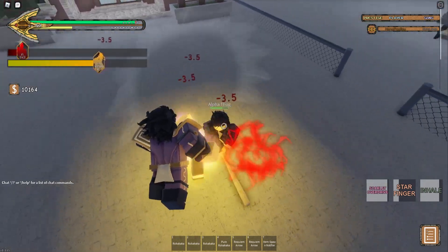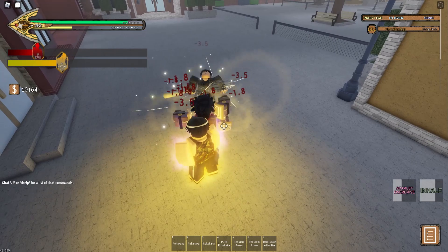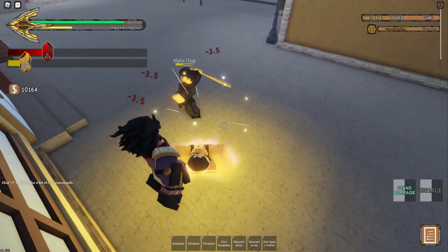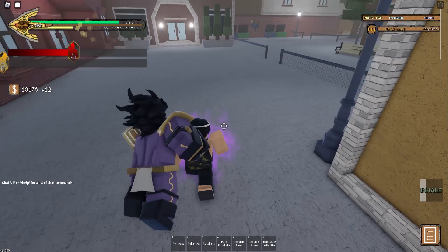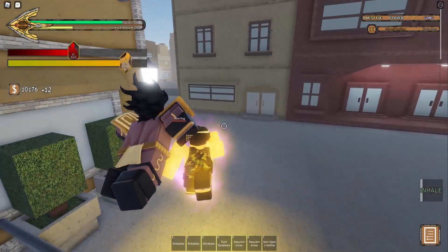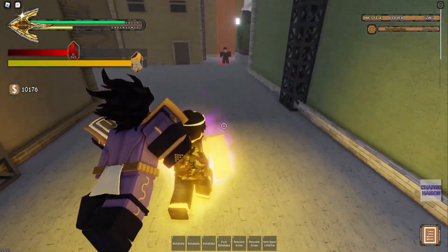Your main moves are star finger, which stuns, and inhale, which also stuns — so you can pull them in. If you have your hormone charged up you can go for a scarlet overdrive if you know they're going to block. If you don't think they're gonna block, you can go for a zoom punch and then set up off of that.